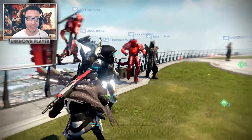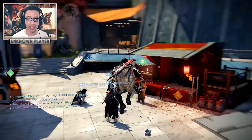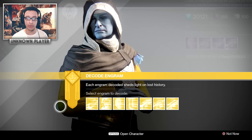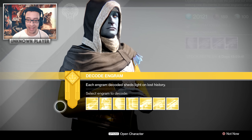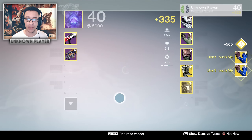I only got one boots — they seem to be the rarer drop. I am also 335, though that doesn't guarantee everything will be 335; we'll get some below that. There aren't many exotics I still need — I've got the majority of them, and I have one of each in the kiosk I can buy. Some like the Universal Remote or Khepri's Sting I don't have, but I do have the Zen Meteor so I don't need that anymore.